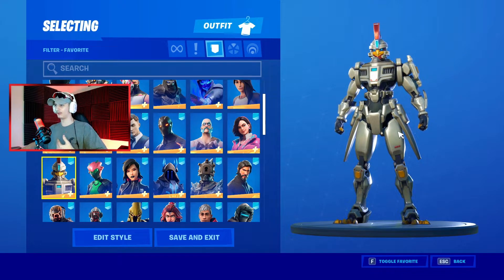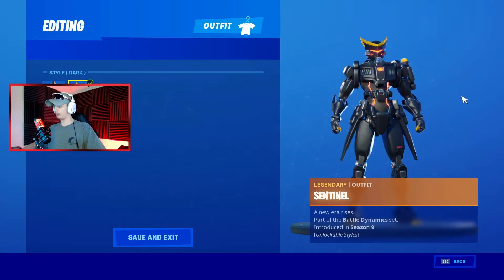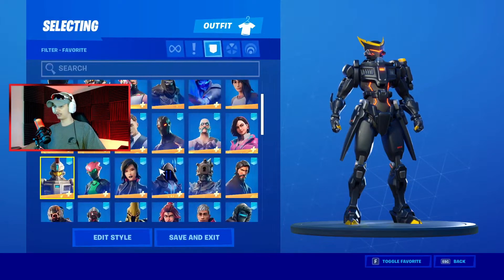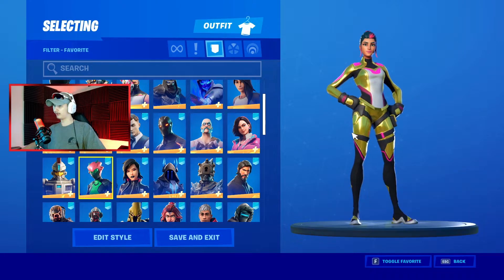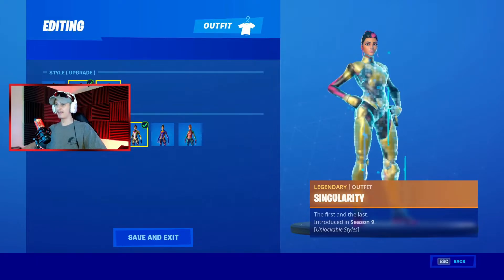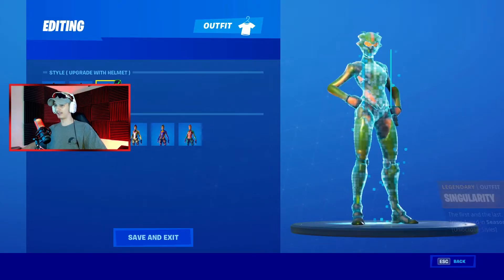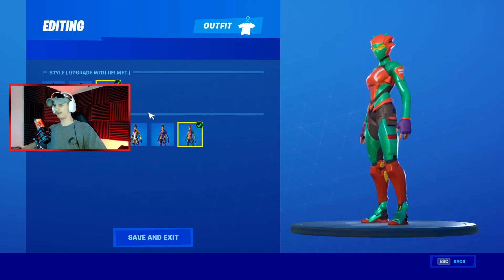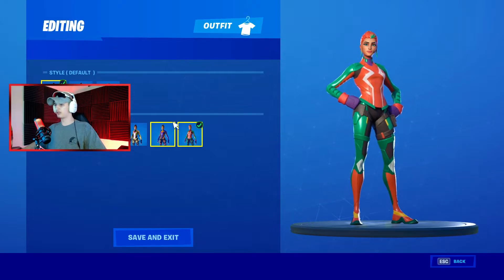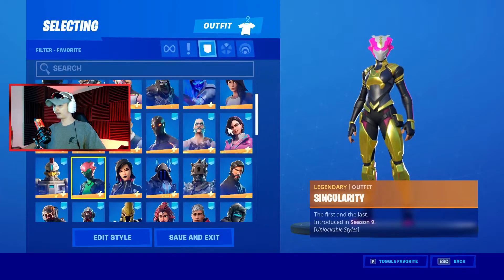We got the Sentinel — this is back when Neo Tilted and Mega Mall were in the game, season nine. Time goes by really fast. We do have Singularity, rocking the golden black — also from season nine, around the robot fight. I remember that day like it was yesterday. We have all the upgraded styles and colors; this one's kind of my favorite, really dope. That is Singularity — one of my favorites out of the secret battle pass skins.